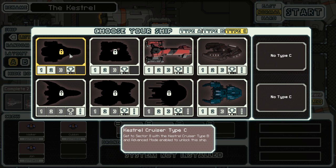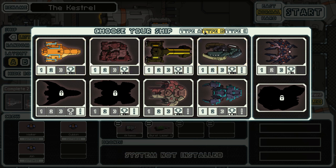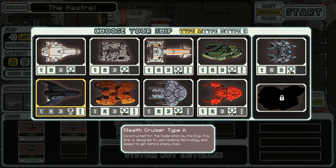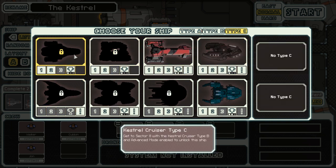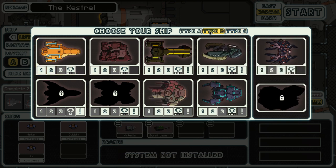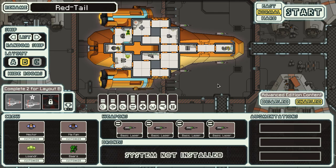This should be relatively easy — just use Kestrel Cruiser Type B. Maybe I'll do that. I was originally planning on playing using the most stylish and classic ship possible, since I'm going to be drinking Earl Grey on this journey, so I was kind of thinking about the Stealth Cruiser. But maybe I'll get to unlock Kestrel Cruiser Type C — that would be fun. Let's go ahead and go for the Type B; that is somewhat classic, but not as classic as Type A.